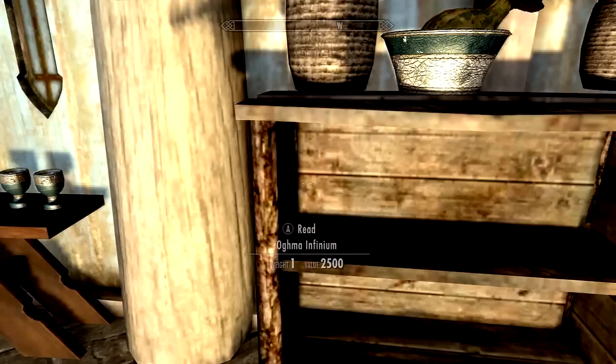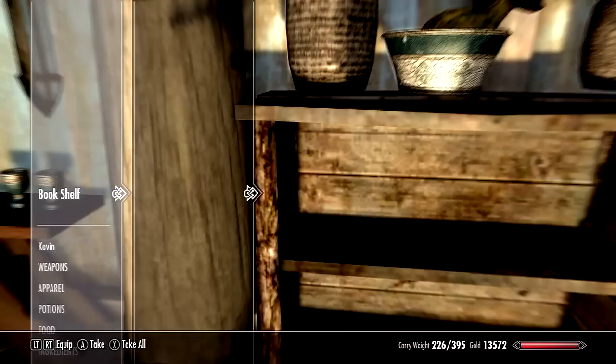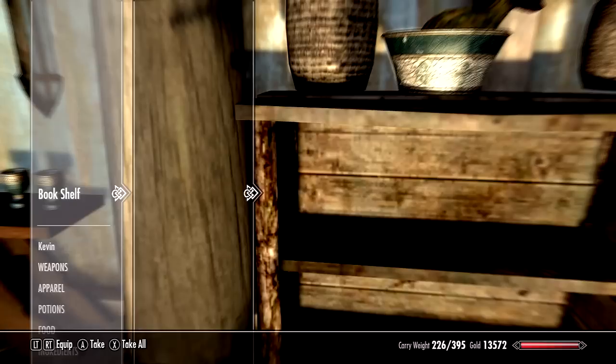Press 'do not read' and then press A again to take it. Take it, then activate the bookshelf again. Basically what you're doing is using the skill while simultaneously putting it on the bookshelf, so the game doesn't recognize that you've already used it. You can keep doing this until you're level 100.